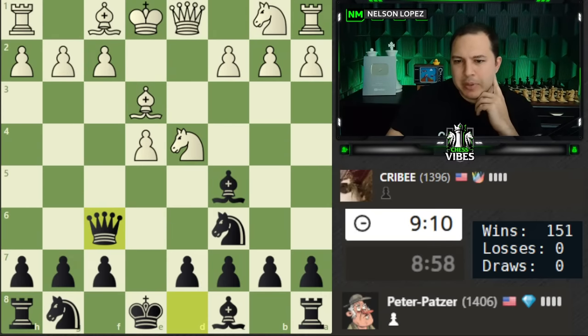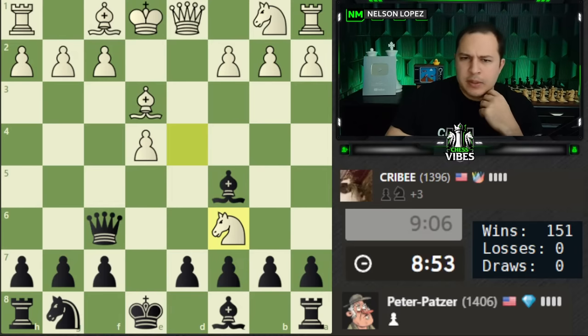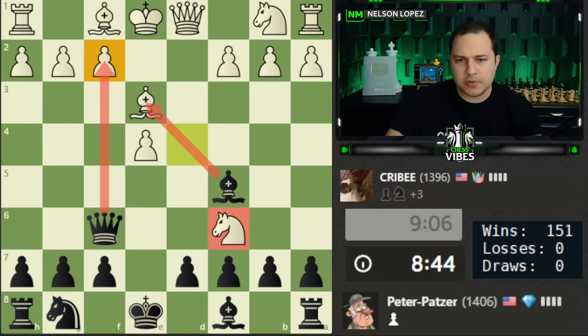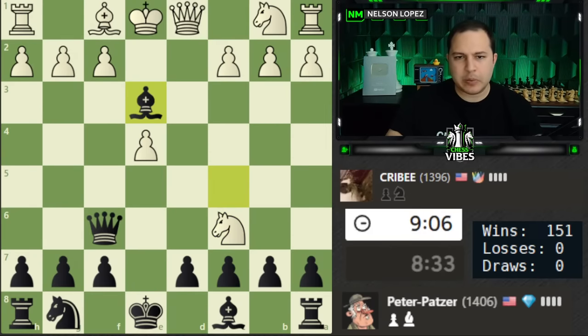I'm not sure what white's thinking — maybe they want to trade. I think we just take here. The point is we're threatening checkmate, so white doesn't actually have time to do anything with their knight. By throwing in this trade, that's a good in-between move for us. This has got to be the way — you can see the checkmate threat there. White has to stop and capture us, they're going to have these double isolated pawns, and then we can capture the knight. There's queen takes b2 as well.